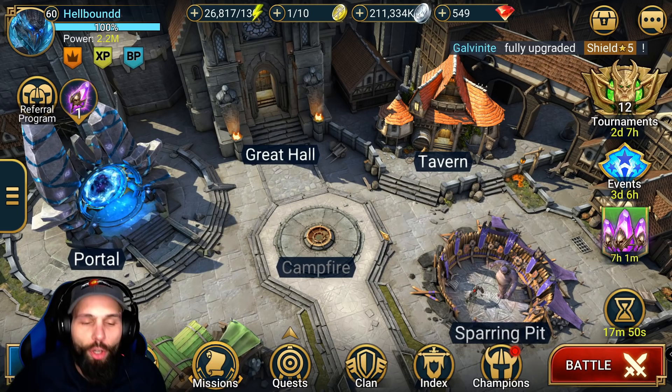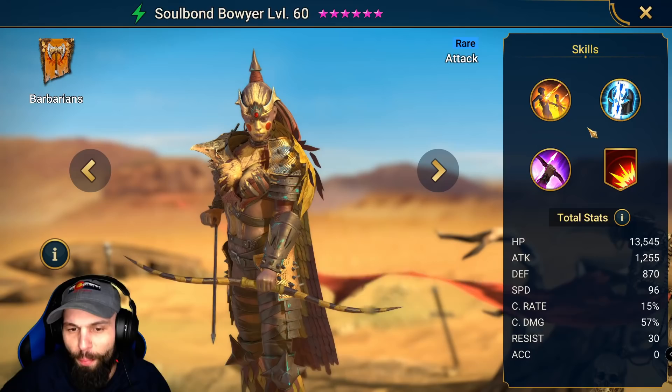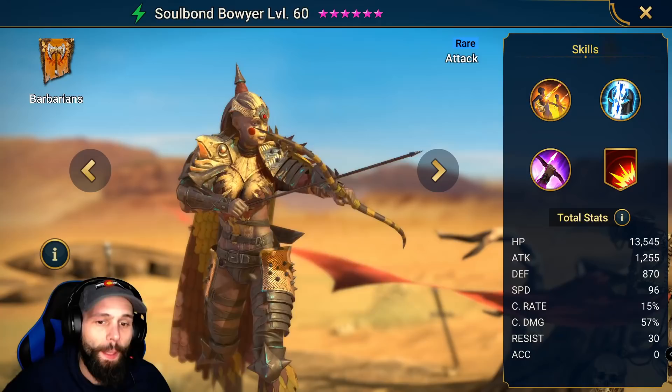Hey, what's going on everybody? Verdi here with another Raid Shadow Legends video. Today we're going to talk about Soulbound Boyer. She is a Barbarian Rare Champion, and she's one of the new champions required for the Rotos Fusion. Her kit looked interesting enough for me to try her out. She's kind of like a mix between Queen Eva and Coldheart, honestly.